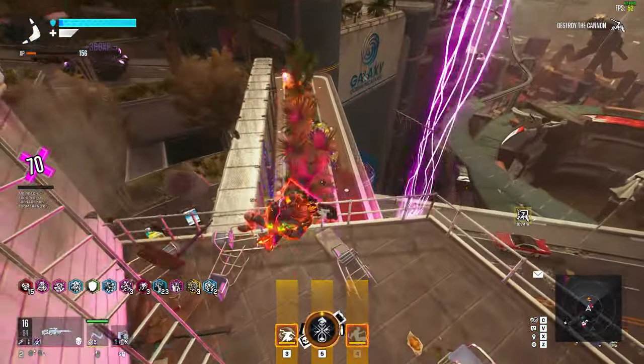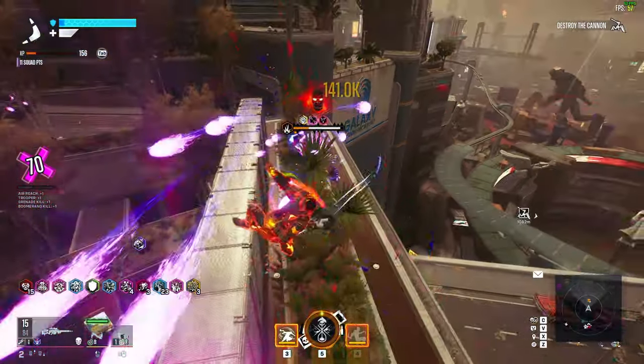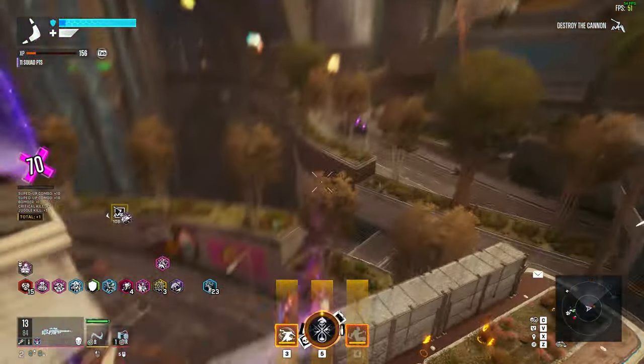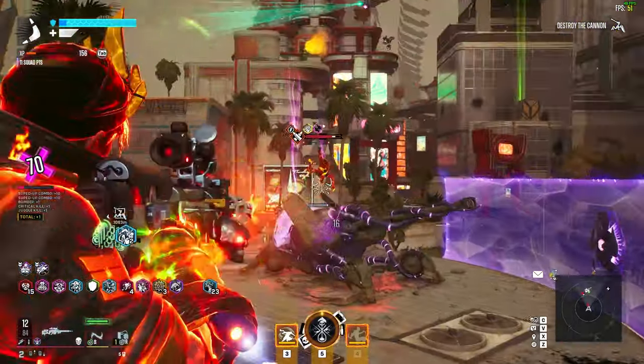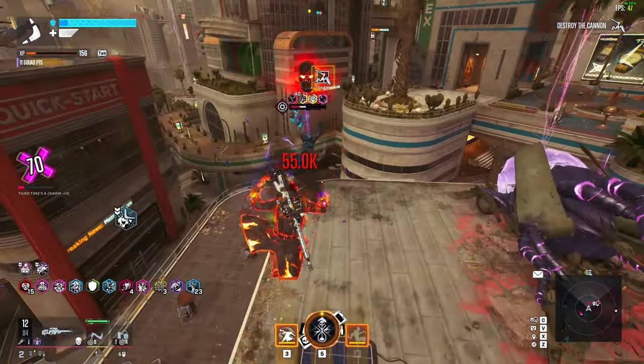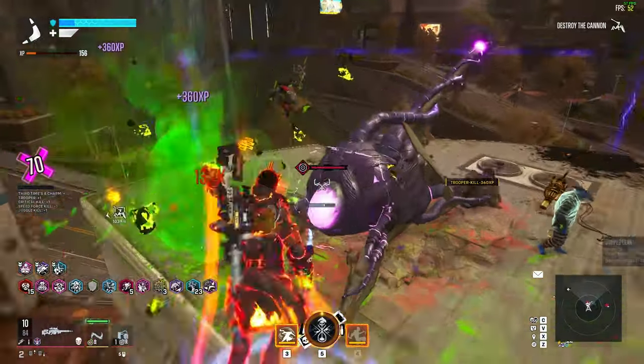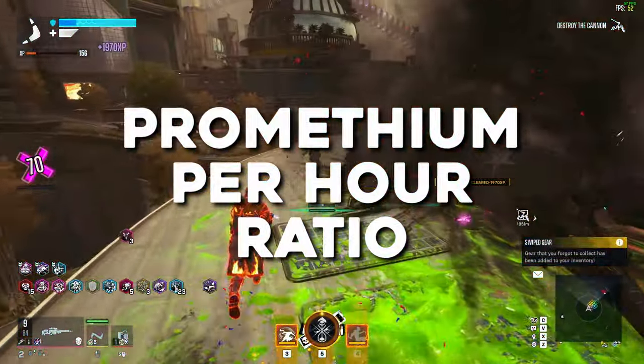It takes a good chunk of time to knock out all 5 Raising Hell tiers, and even though you get 22 pieces of gear for completing them, we are looking for efficiency — specifically time efficiency. We want to minimize the effort and time it takes to get as much Prometheum as we can. Think of it as a Prometheum per hour ratio.